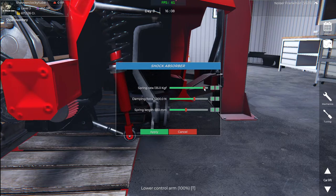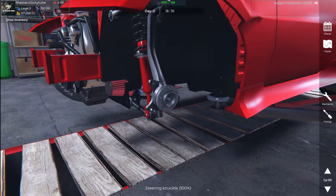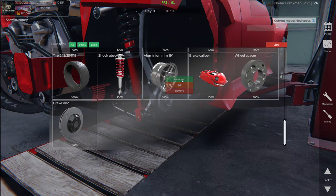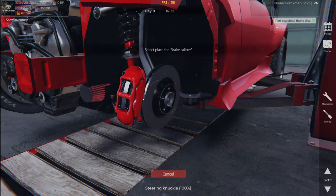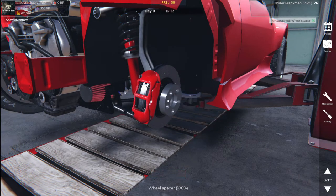Spring rate. I really got to look into the spring length. So if we drop it, which I assume is this — okay, so I think we have dropped the car now. I'm going to quickly go mechanic. We're going to go over here — mount parts. First got to do the brake disc. We're going to go to this one. Mount. Place.